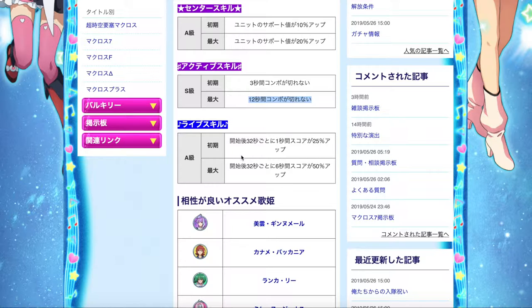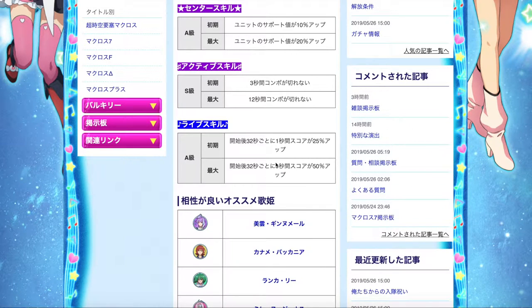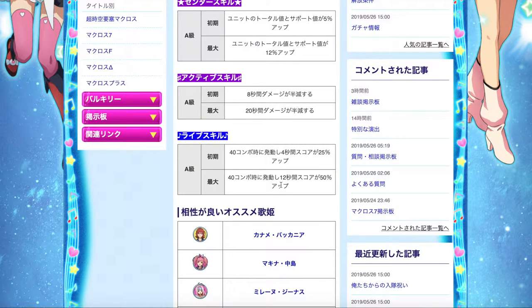For life skill, Mirage's is only A rank. At the 32-second mark, for 6 seconds, your score is boosted by 50%. So comparing the two: Milane's life skill gives 50% score boost for a 12-second duration, while Mirage's gives 50% for only 6 seconds. So Mirage's episode plate is better suited for short duration songs, while Milane's is better for long duration songs because the boost lasts longer.